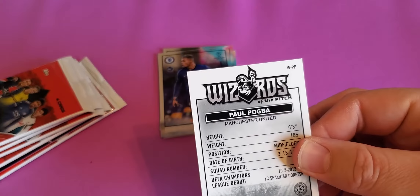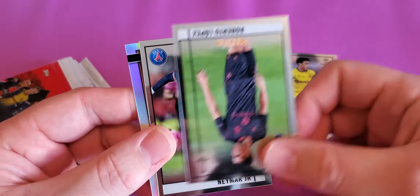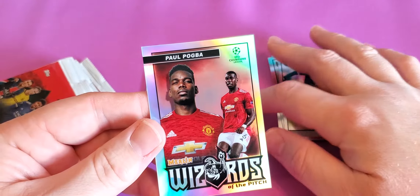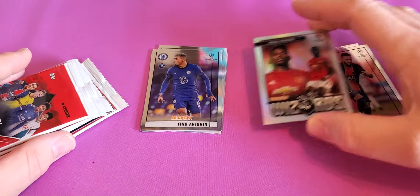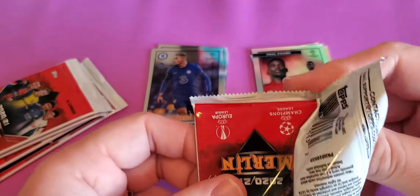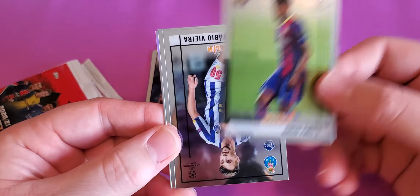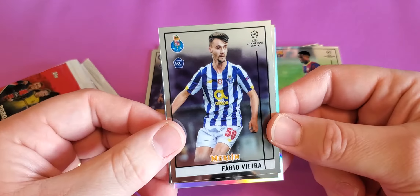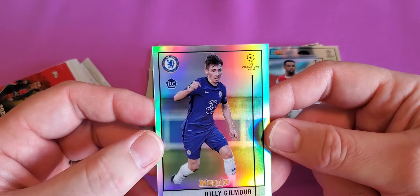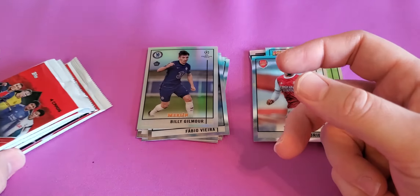Looks like we have an insert here. Giovanni, Roberto Lopez, Neymar Jr., and a Wizards of the Pitch Paul Pogba. Maybe somebody knows — I don't know — why is it called Merlin? I don't understand that. Ansi Fatu, Fabio, Gabriel, and a Billy Gilmore rookie refractor. It's got some nice shine to it. I feel like I've heard that name before.